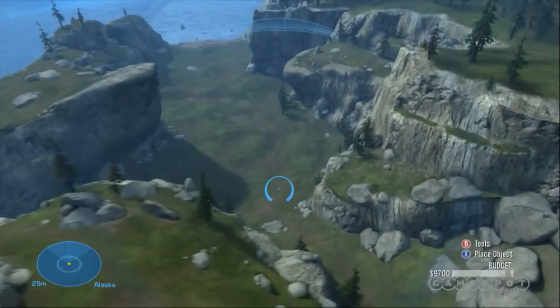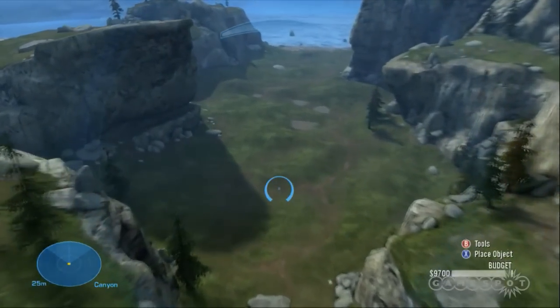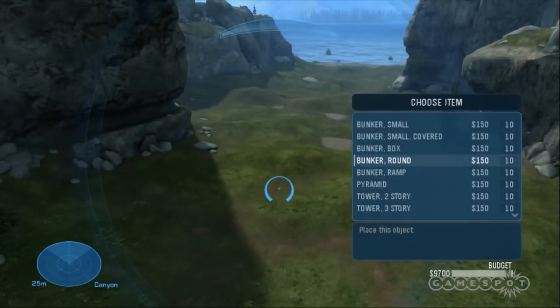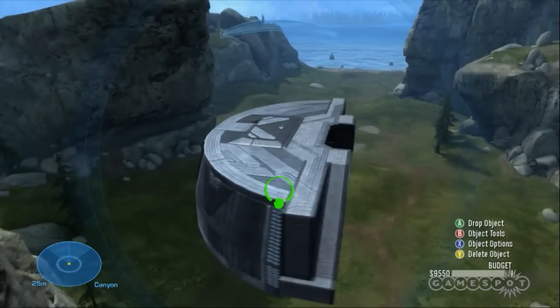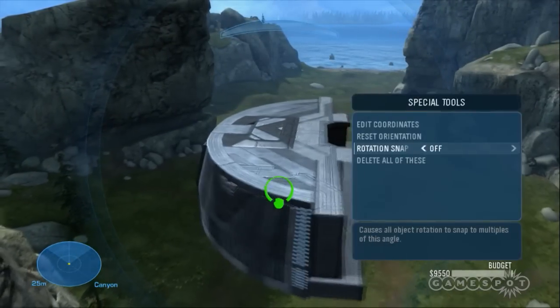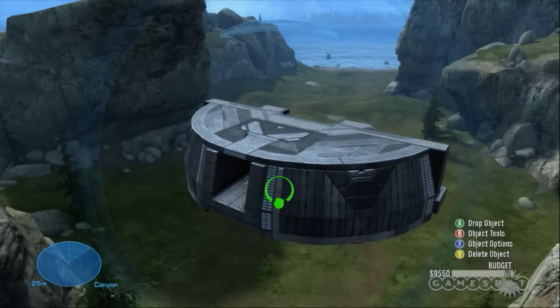Some of these spaces, it's worth mentioning, are designed based on previous Halo missions. For example, this canyon here we debuted recently is actually the geometry from Halo 2's Coagulation. And then you have objects that resemble the bases from Halo 1's Blood Gulch. So you're actually able to combine the two, and that's actually how we made the map Hemorrhage — basically the third in the line of the Blood Gulch series.